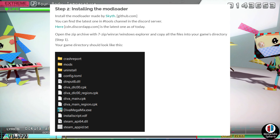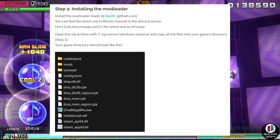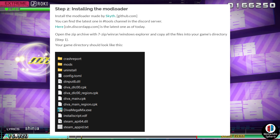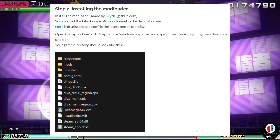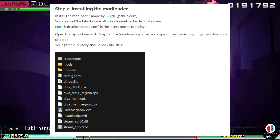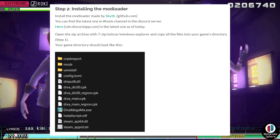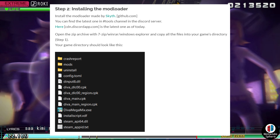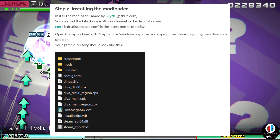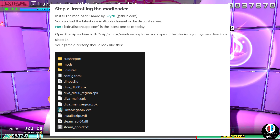Once you download that zip folder, open it through 7-Zip, WinRAR, Windows Explorer, or whatever you use to open zipped files. Make sure you get everything available there and copy it over to the main folder. Once done, you should have the crash report, the mods folder, the uninstall, config, Diva DLC 00, CPK, the region CPK, Diva main, Diva main region CPK, Diva Mega Mix X launcher, the install, Steam app 64, and the app ID.